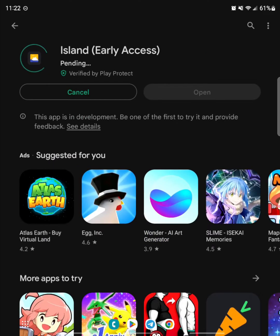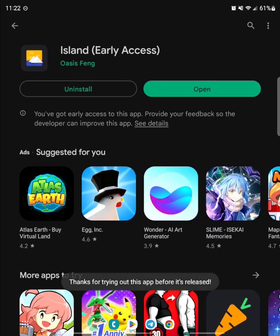First, we're going to go to the Google Play Store and search for Island. It'll be this one from Oasis Fang. Install it, and when it's done installing, open it up.